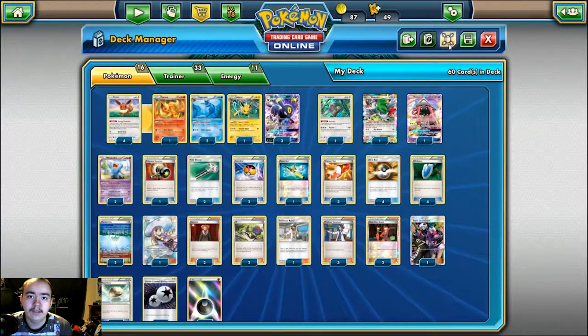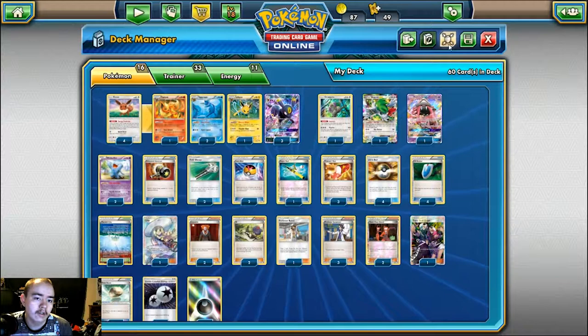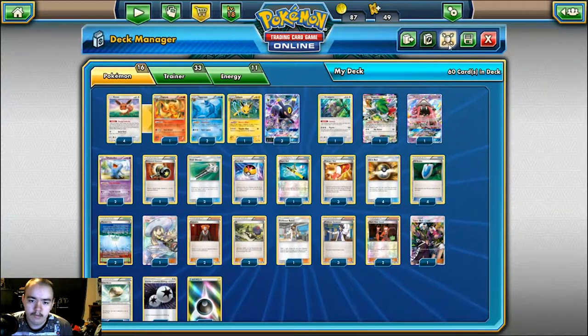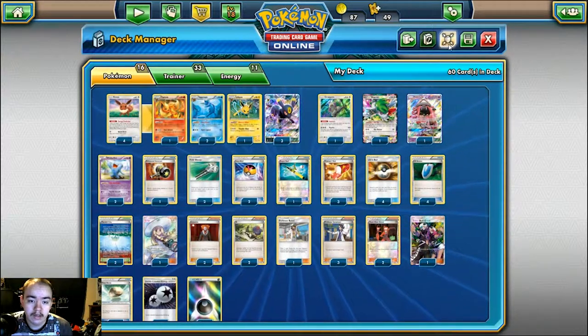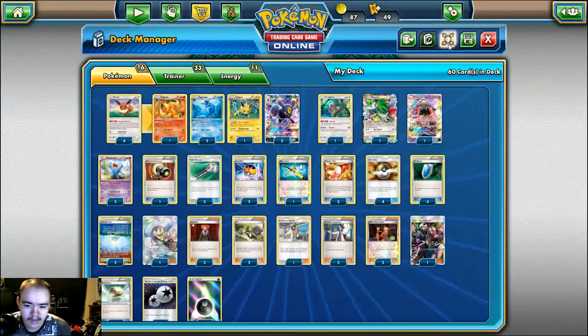Hey guys, what's up? Bonsiechan here, back at you with another TCGO video. Today we are going back over the Umbreon Wobb video that I profiled a couple of weeks back. This was originally TableMond's list that he took to League Cup to deal with the meta of Decidueye and Volcanion, and this is updated with Guardians Rising.